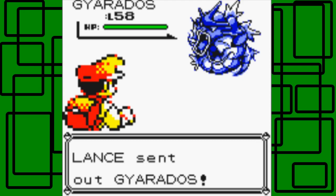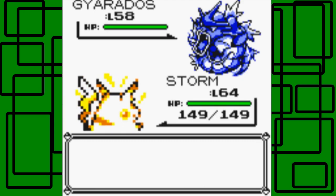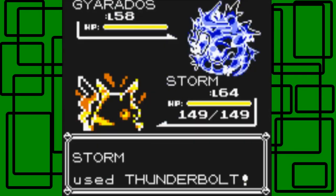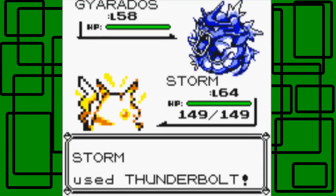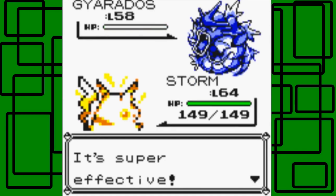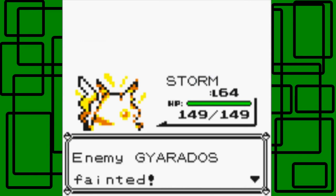So yeah, he starts off with his Gyarados. It's level 58, and we're six levels higher than it. So I have a Lightning-type move on my Pokemon because it's four times super effective, and that's awesome to be in that situation where you have a Pokemon that's four times super effective against the opponent. So yeah, let's go for Thunderbolt. It takes our hit — I'm not surprised.